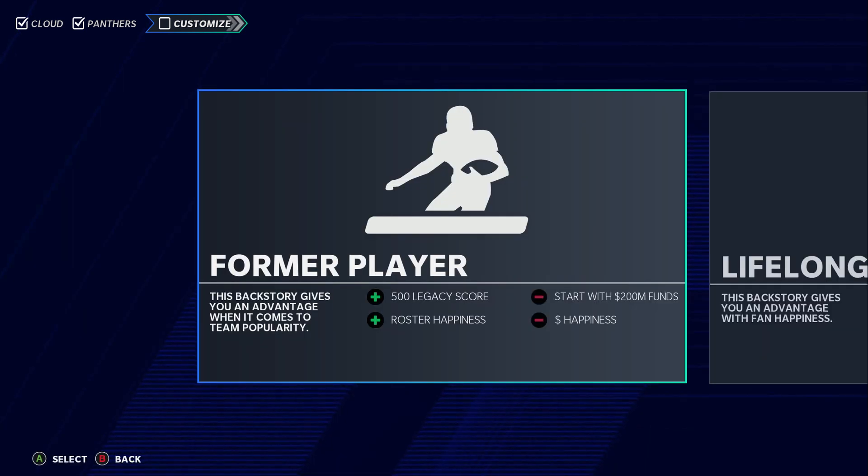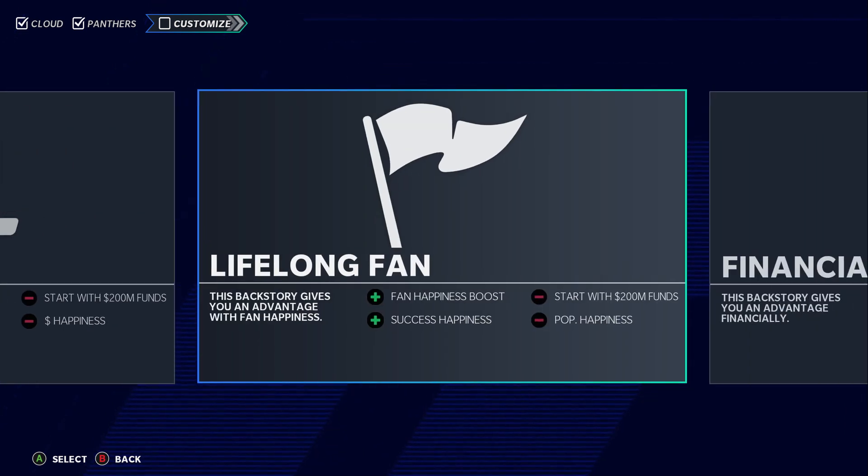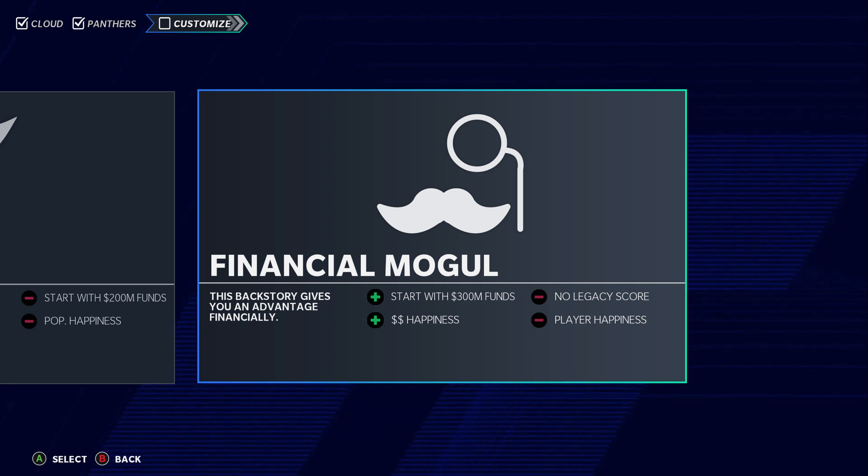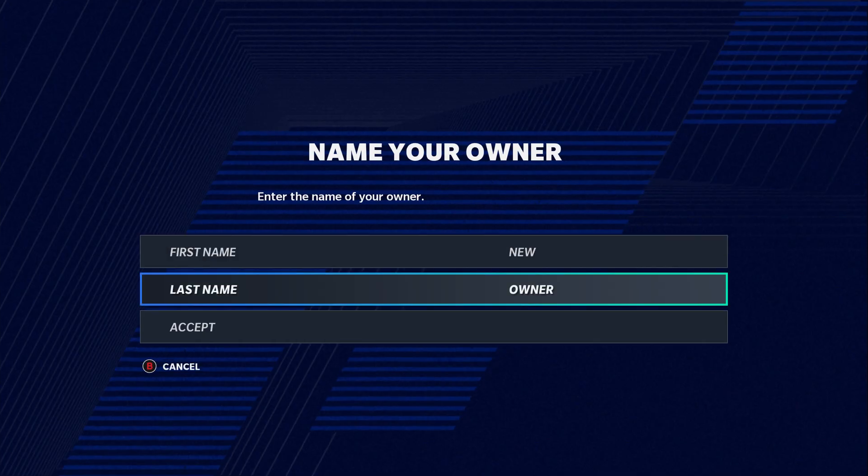As a former player, you see the perks like legacy score and roster happiness. You start with 200 million funds but happiness isn't great. As a financial mogul, you start with 300 million — this is the recommended one if you're going to pick owner. That's the best option, so I always start with that.